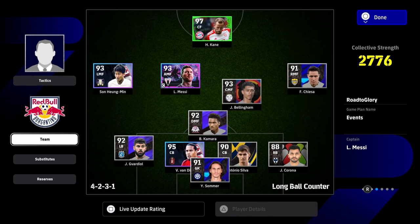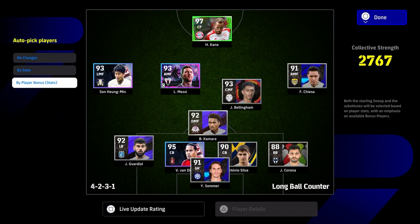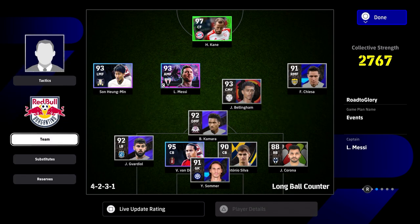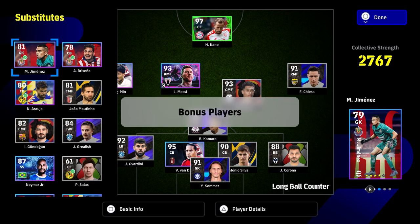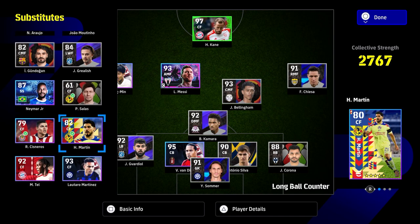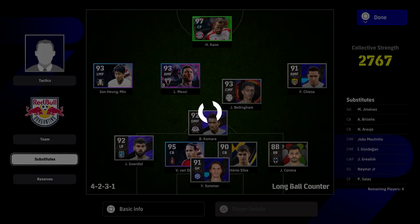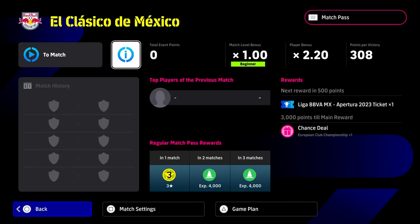Sometimes the event is players from the Premier League, La Liga, the USL, or players from a specific team with certain conditions. You can sort your squad — if you've got a lot of players you might already have some bonus players. The ticks beside players' names tell you they are the bonus players.